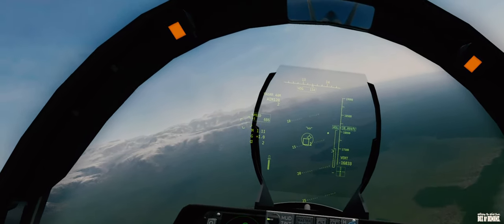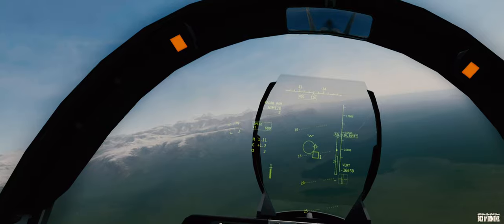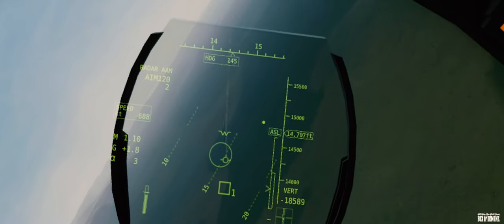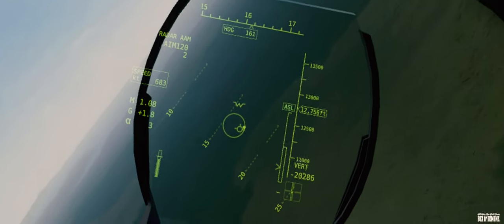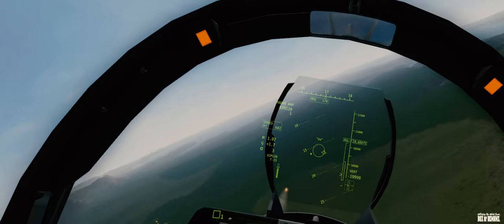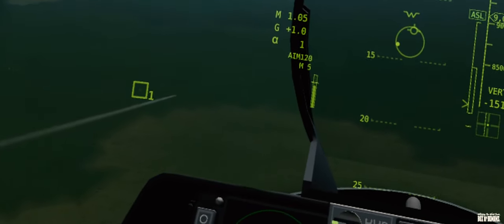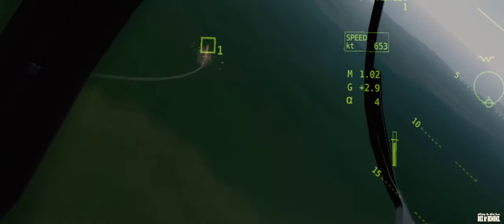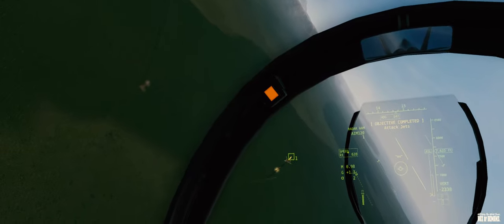I've got the square that says one in the circle. There's a dot somewhere else — you should move the circle there. It wants to be further over — it's basically just compensation for lead. That's a lot of lead. They're moving pretty fast. I've got Splash Bandit — I shot one down. Go ahead and fire, FOX3. FOX3. That looks sick — missile streaking across the sky. If you see a fireball that means he's shot down — Splash Bandit. It should say Objective Completed: Attack Jets. Attack Jets, indeed.